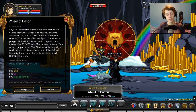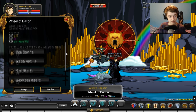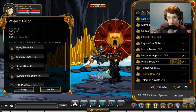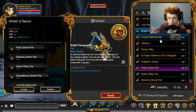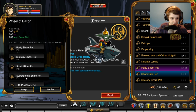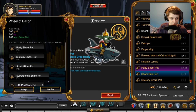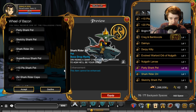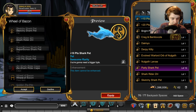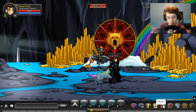Now I might as well show you every item included in this. First we got the party shark — last one I have equipped. We have the sketchy shark pet — that's what it looks like. We have the shark Zuri rider, you already saw that. Super bonus shark already showed that. The plus 10 point shark — that's the blue one. The Zuri shark cape rider already shown. Then we just got the golden pig pile — I don't know what that is, so that'll be new for me too.